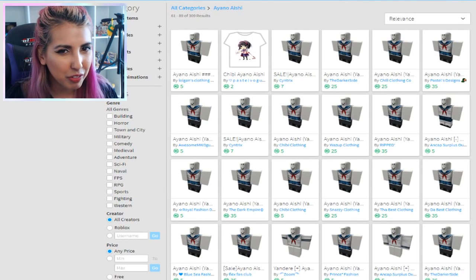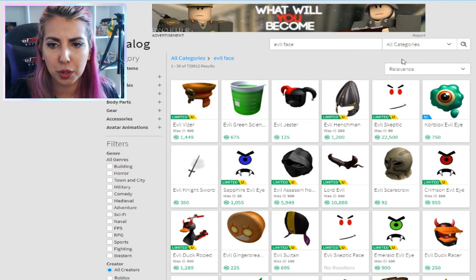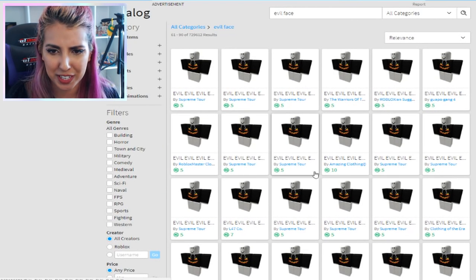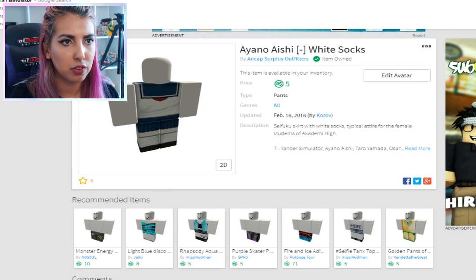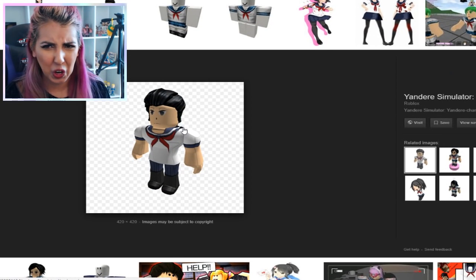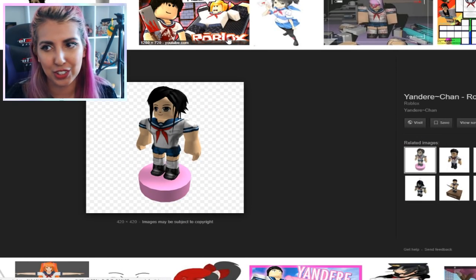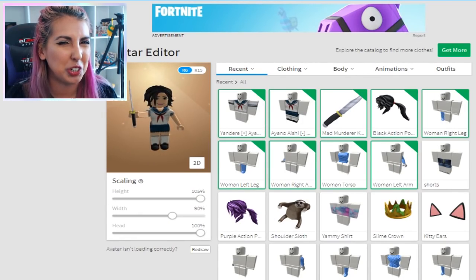Maybe we can find an evil face. Let's have a look — 'evil face' in catalog. Oh gosh, that one's terrifying. Well, we can't have that. Maybe there's not an evil face — it's just pumpkin hoodies, this ain't Halloween. What if we Google Yandere-chan Roblox? Oh gosh, girl, what is that face? All of the faces on these characters just are not cute. Maybe we should just stick to the woman face — I think we should.